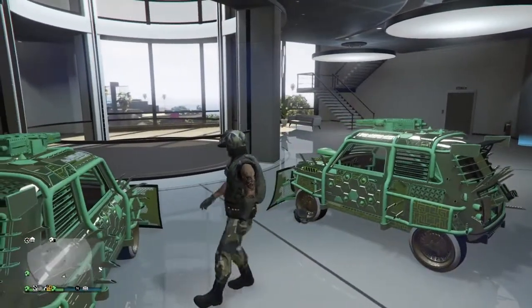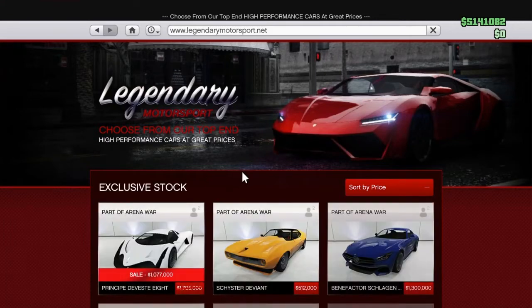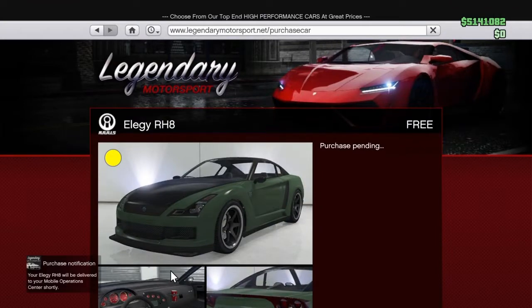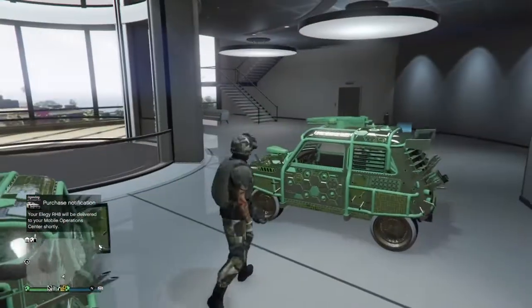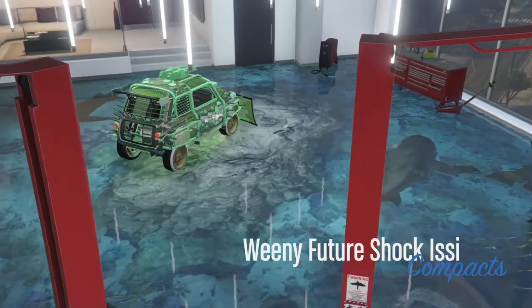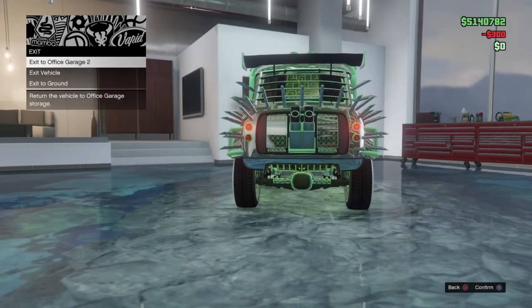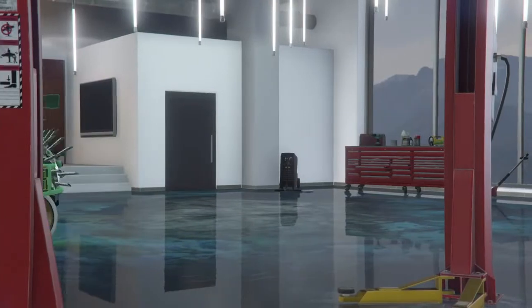When you get in your office, get out of your car, open up your phone, go down to the internet, go over to Legendary Motorsport, and sort by price. Order another free Elegy RH8 — it doesn't matter the color, just order it — and put it in the mobile operation center. Then close your internet. Now enter the vehicle you just came in with, hit right on the d-pad to modify, change the plates or the color — just change something — then exit to ground.